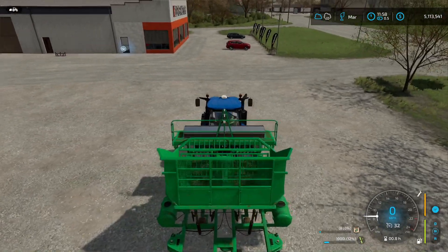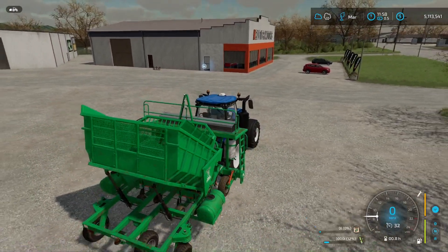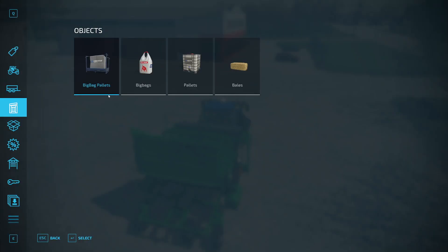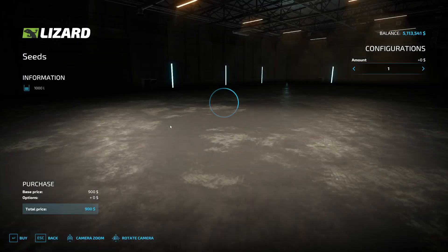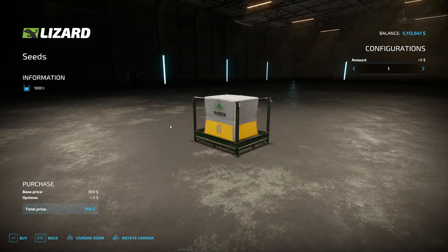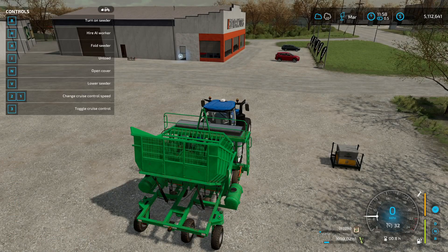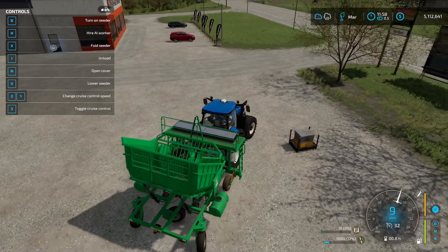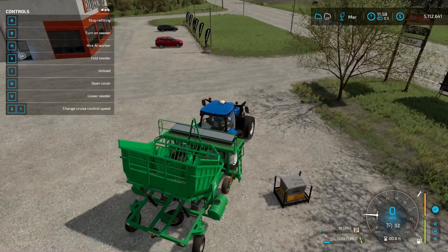Right here I have the two-row planter. There's also a single-row planter, and just like any other sower, you will buy your seeds, drive up next to it, and on PC it'll say in the top left to hit R to fill, and you refill it.